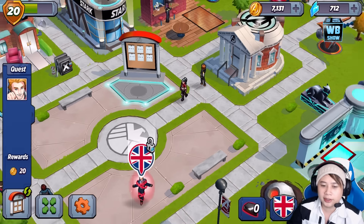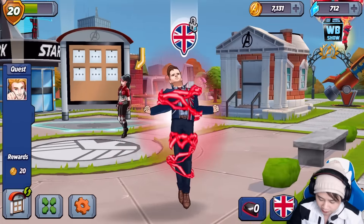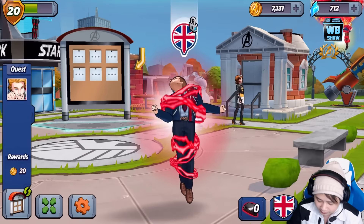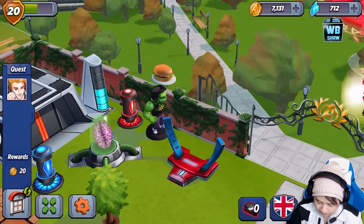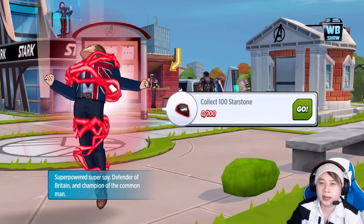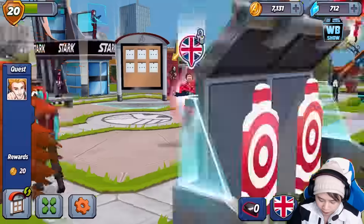Anyways, we're going to go in here and look at the new event. This is the new character that we can get — Union Jack. You can get Union Jack for free before episode 1 ends at June 15th at 6pm Eastern Time. Essentially you need to collect these star stones — you need 100 star stones to unlock this character for your game. This is Union Jack.